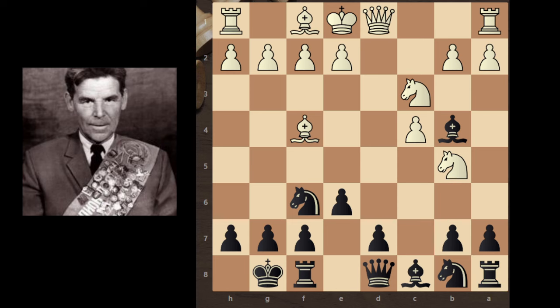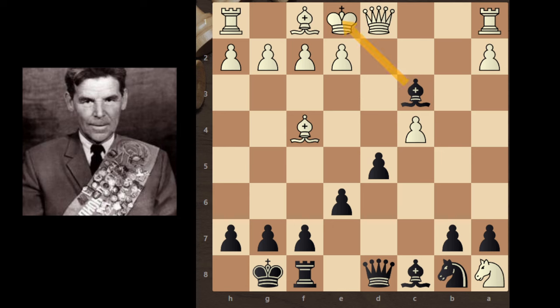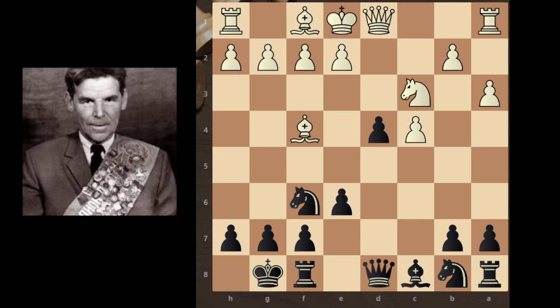But Rashid didn't react and continued with d5. So now if white continues with Nc7, then Rashid can move his knight to e4 and create pressure on this knight. And after NxR, NxN, then BxN and after Bxc3 — fork on rook. But after d5, white didn't move his knight to c7. So white can create pressure with a3, so Rashid exchanges his bishop — bishop takes knight, knight takes bishop. And Rashid continues with d4 and creates pressure on the knight.